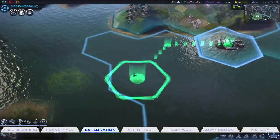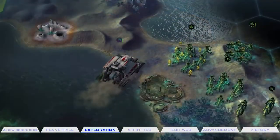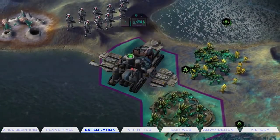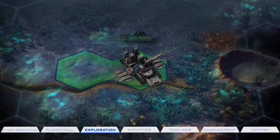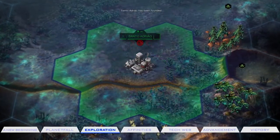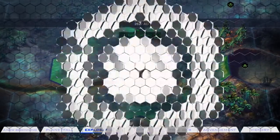Identifying the right time to expand outward is a critical skill. After researching Pioneering, you can create colonists who will venture out to build outposts. After a set number of turns, an outpost will transform into a city, at which point the city becomes useful and productive.